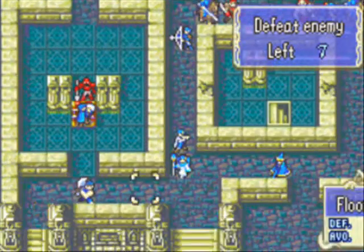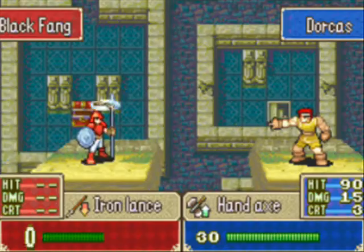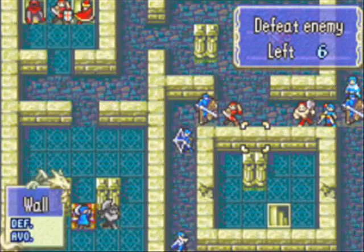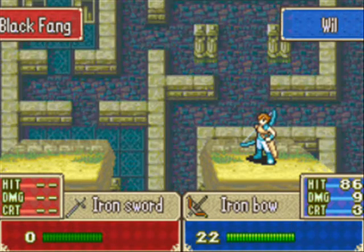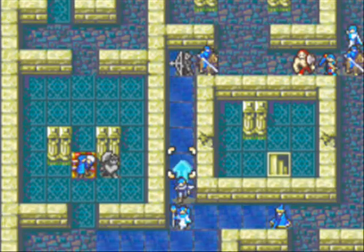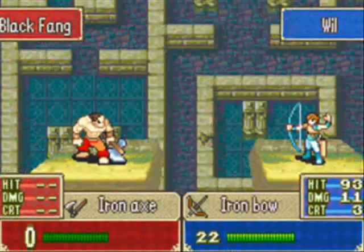That thief high-tailed it out of there, so that's good news for us. Let's go ahead and let Dorcas get this kill here — maybe he'll get a level up out of this. Nope, close though. Go ahead and allow Will to finish off this mercenary. He's leveling up quite nicely. His stats are actually turning out to be quite good — Will is kind of one of those hit-or-miss characters where either he's really good or just really mediocre. Oh, a critical! Boom. I like his critical.